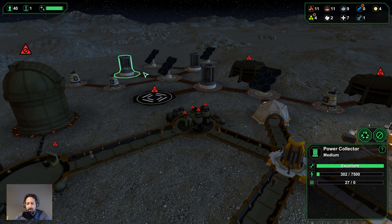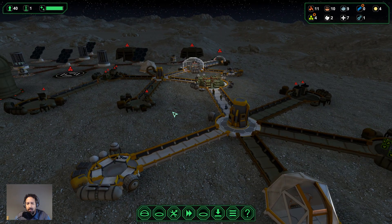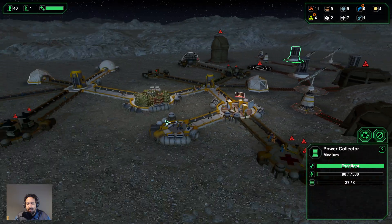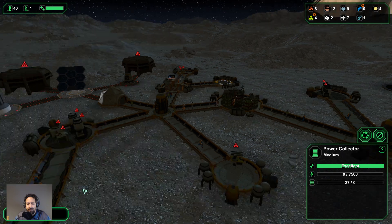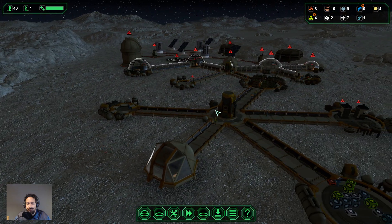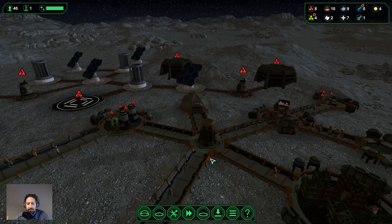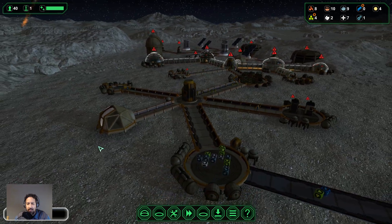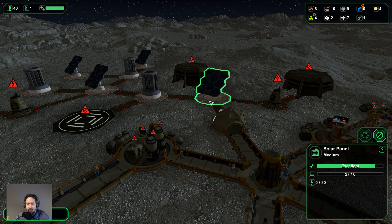We're going to have a bit of a problem — this is going to run out very quickly, meaning we'll have a bit of a blackout in a second. There it goes — we're out, we have no more power. This is normal, which is okay. Our oxygen generators will not be able to produce any oxygen, but it's fine — we have a lot of oxygen in the colony already. We just need to get the sun to come up.